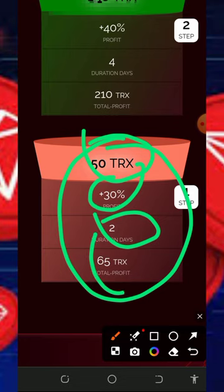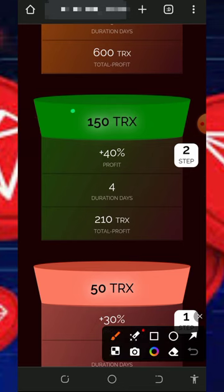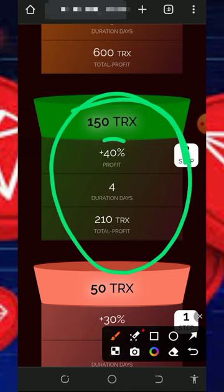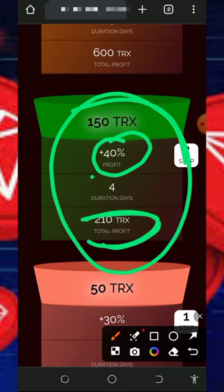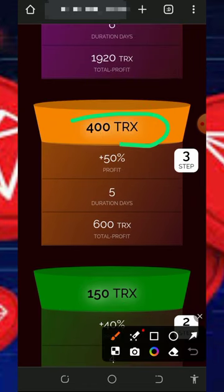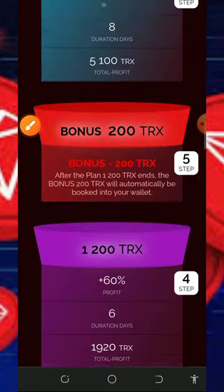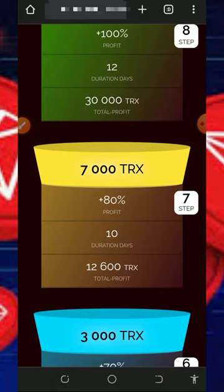If you deposit 50 threads to this platform you are going to receive 65 threads after two days. If you deposit 150 threads you are going to receive 40%, which is 210 threads after four days. If you deposit 400 threads you are going to receive 50%, earning you 600 threads after five days. Scrolling higher you'll see even more plans to choose from.